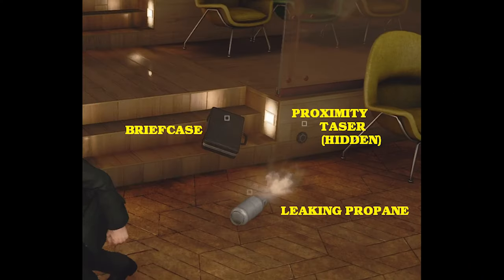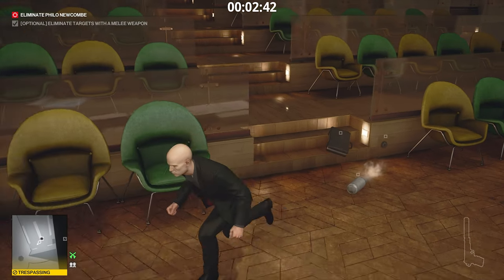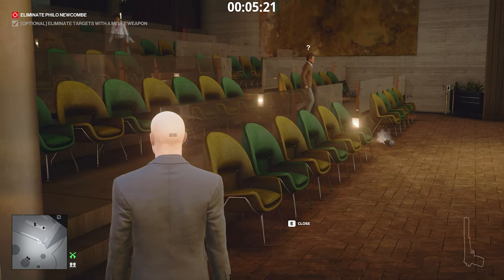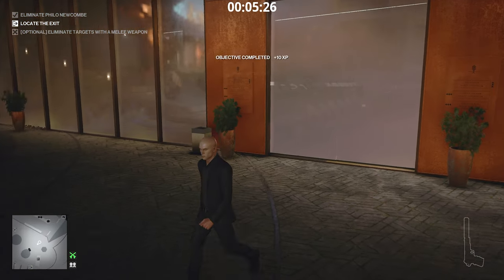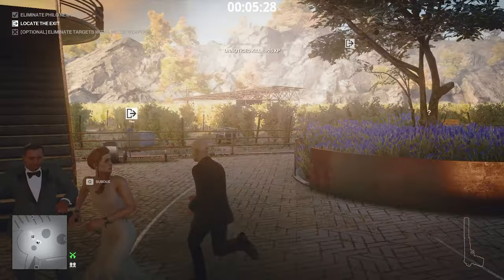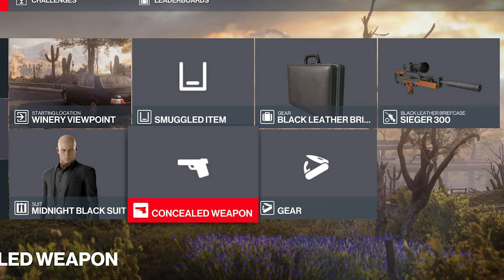The shrine exit will only appear if you're wearing the requiem suit. Here's a fun trap: use a briefcase to draw the target next to a leaking propane tank, and out of sight attached to the wall is a proximity taser. The briefcase draws him down towards the leaking propane, and when he's in proximity it triggers the taser for a nice accident kill. You can go to the movie theater straight from the start, set this up, and leave — you don't even need to wait and watch the explosion.